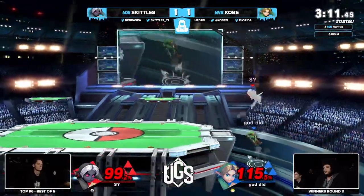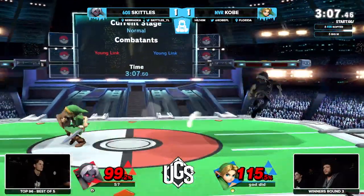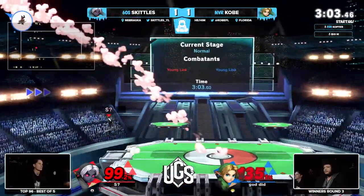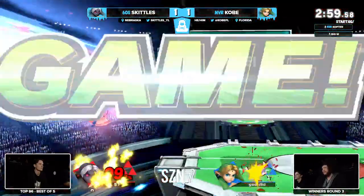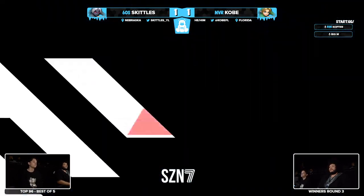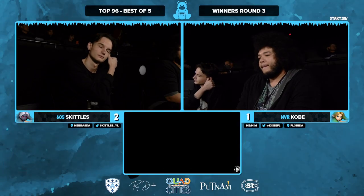Skittles going for an unconditional grab, Kobe just keeps finding his way back. The percent is never an issue for Young Link damage-wise — this character won't take your stocks at low percent on paper, but he racks up damage so quickly he can take stocks fast. Skittles in a little bit of hot water; goes for the down air to push away — the forward air, good conversion, no kill though. Skittles finds it with the forward air, and that scoop puts him up two to one.